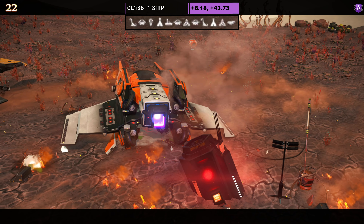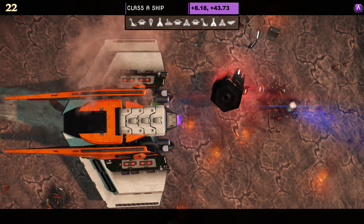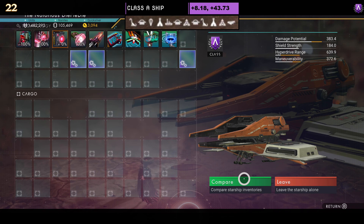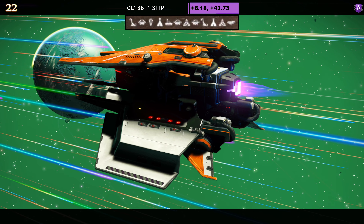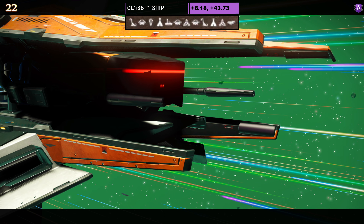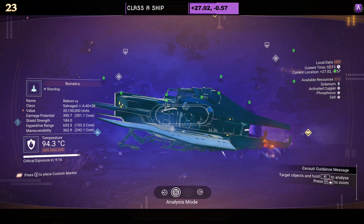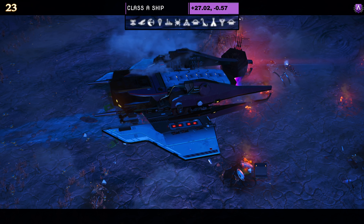Ship number twenty-two — class A. Portal and coordinates at the top of the screen. Color scheme is orange, white, and black. It's a wannabe tie style — all closed on the ground. Supercharged slots: two in the middle and one on the right. Once in the air it does spread out and has a bit of shape. Just unfortunate for me that it's orange — I'd prefer a red tie much better.